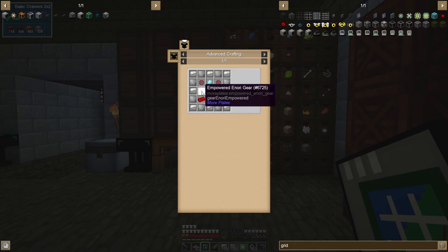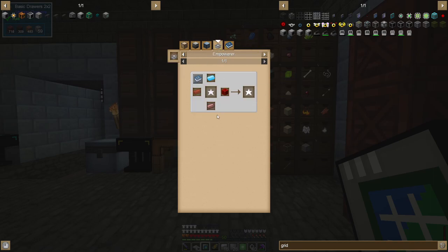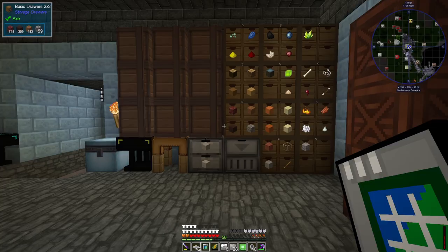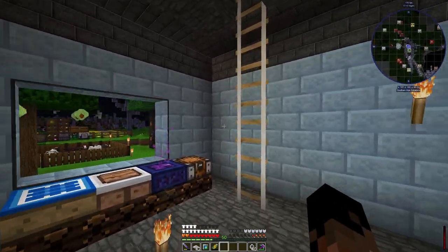For the crafting grid I need an empowered inori gear which shouldn't be too bad, and mana steel. Someone told me I can use blocks — for example for the restonia, a block of redstone. Oh it's just one block of redstone still — okay so I just need some mana steel.